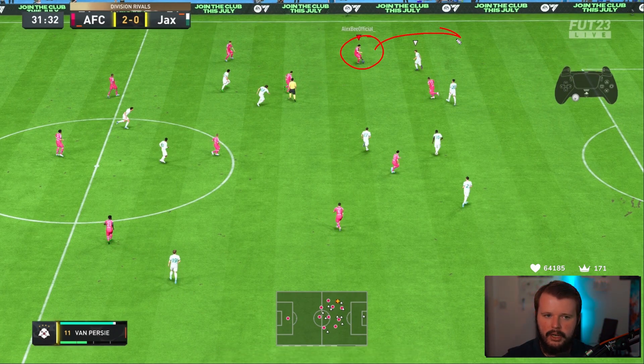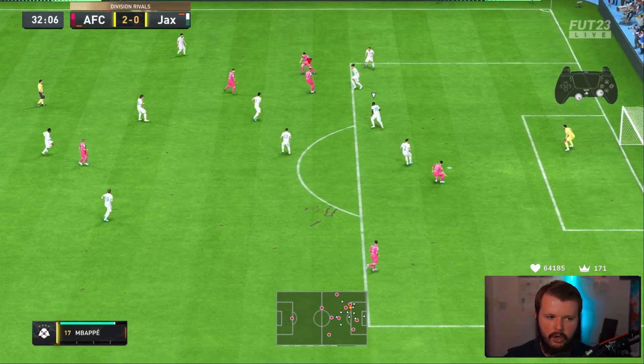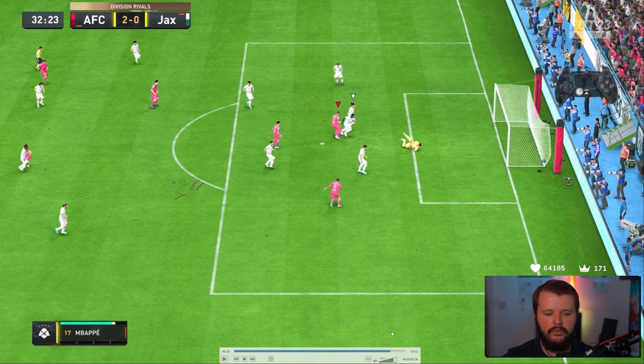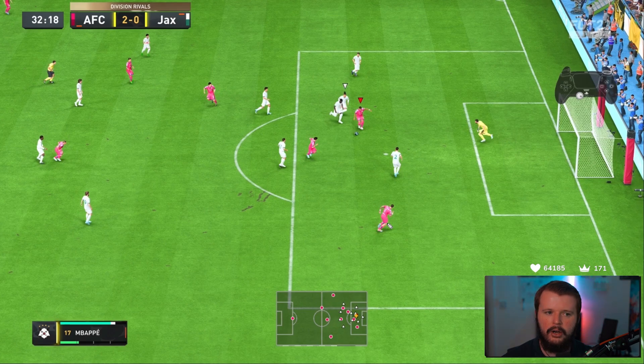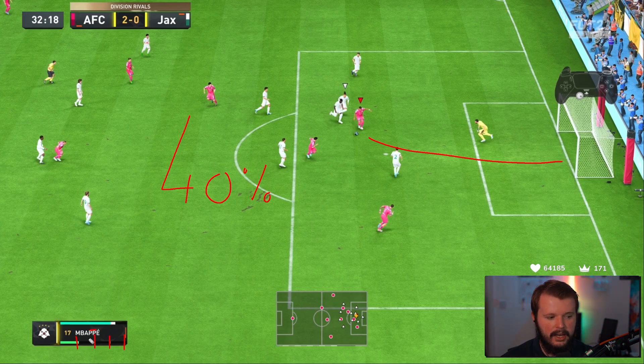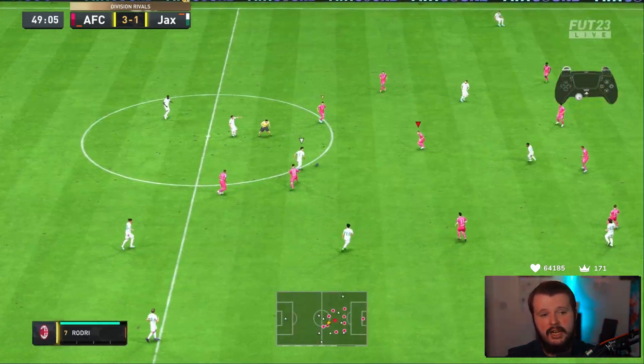Triangles again: laying the ball off with Van Persie, sending him on that run in behind - super effective. We go for that little over-the-top through ball, Van Persie picks it up, some tight dribbling back through Mbappe with step-overs, then the low driven shot. To do a low driven, just tap the shoot button - the technical logic is to keep the ball along the ground. You need 40% or less power - essentially somewhere in the first half of your second power bar. Just tap the shoot button and you'll keep it along the ground.